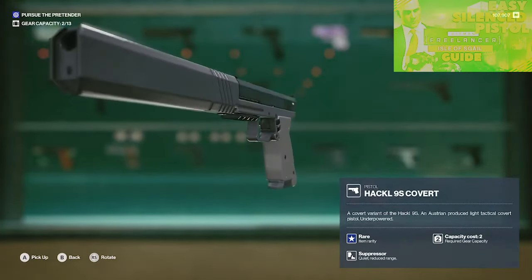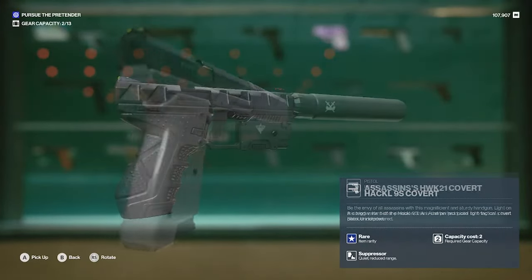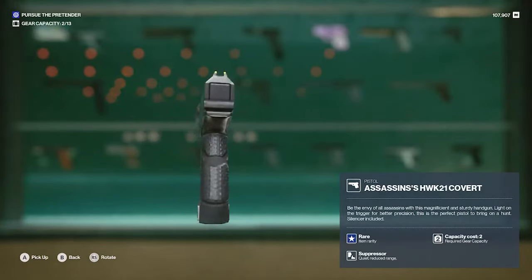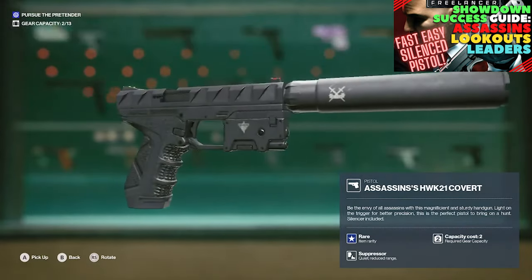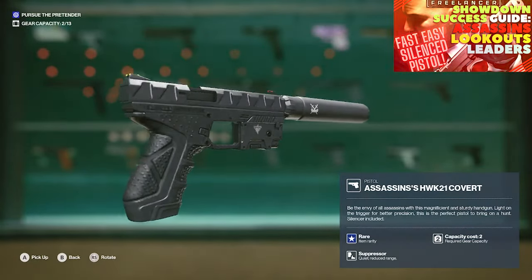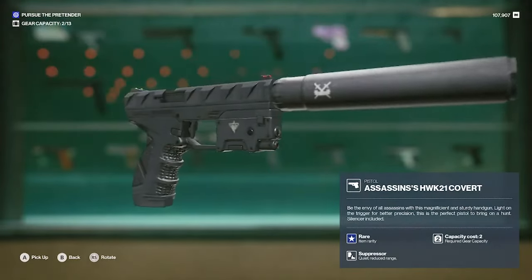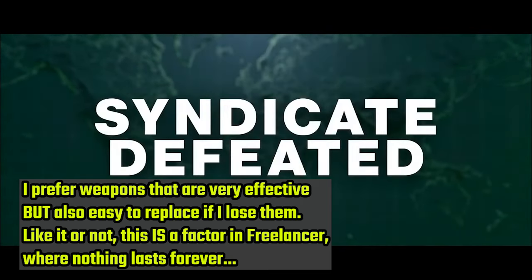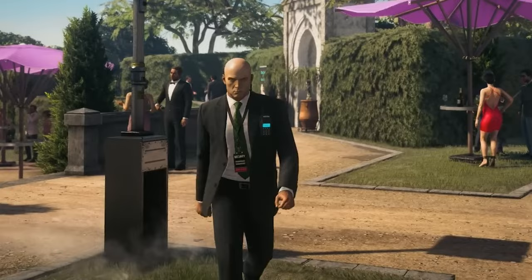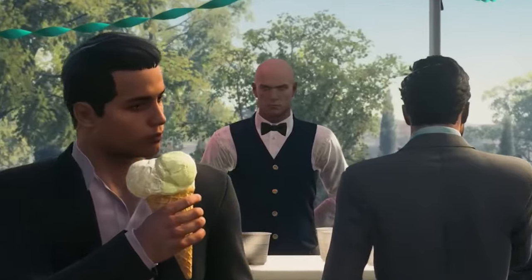The Hackl Covert can be acquired from the Isle of Sgàil — it's a decent weapon but does take a little legwork to get. My go-to weapon, however, is the Assassin's Hawk 21 Covert: you can easily get this from any assassin in a showdown, it's extremely effective, only has a carrying capacity of 2, and I almost never leave home without one. One common thread is that I tended to use items that were effective, efficient, and most importantly easy to replace — easily going back to Sgàil or the next showdown for my pistol, or Dubai for my submachine gun.